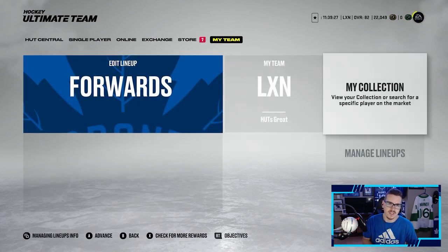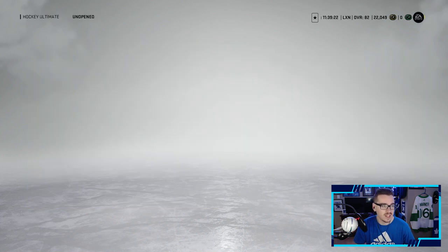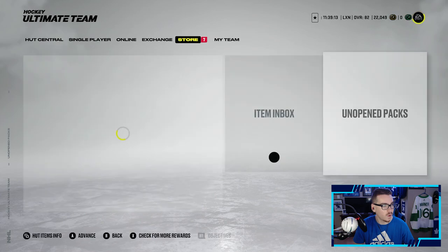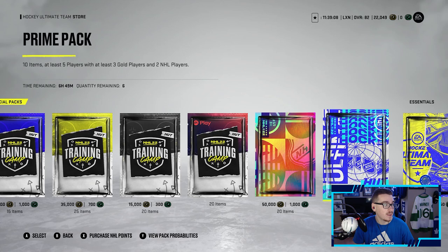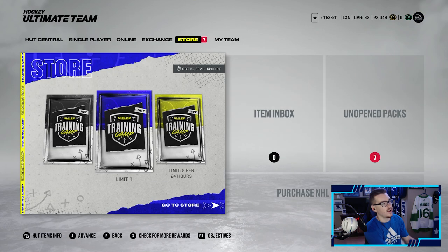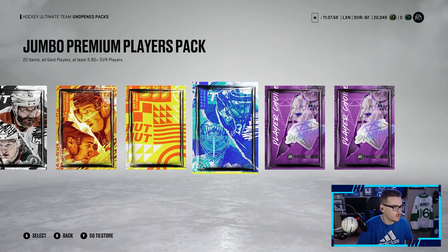Sets are not out right now but we will be opening up packs since the event cards are available in packs. We got our rivals packs, squad battle packs, diamond packs from playing the game, and in the store we have three of these big boy 50k packs — a Jumbo Elite Pack with 20 items and at least 11 80-plus overall players. We're going to be opening up three of those. Let's get into the packs — hoping for a master set player, X-Factor, or icon.